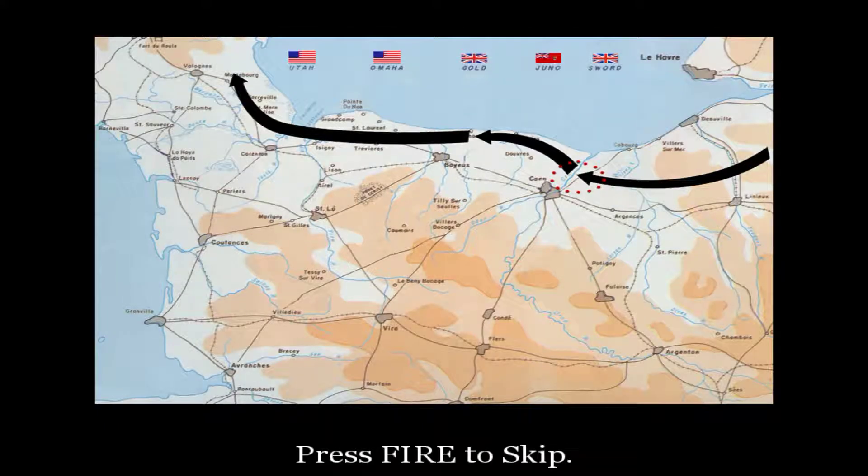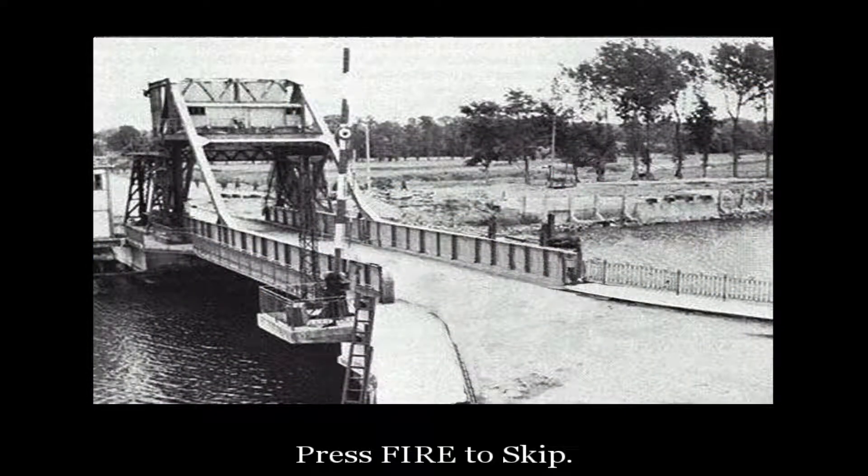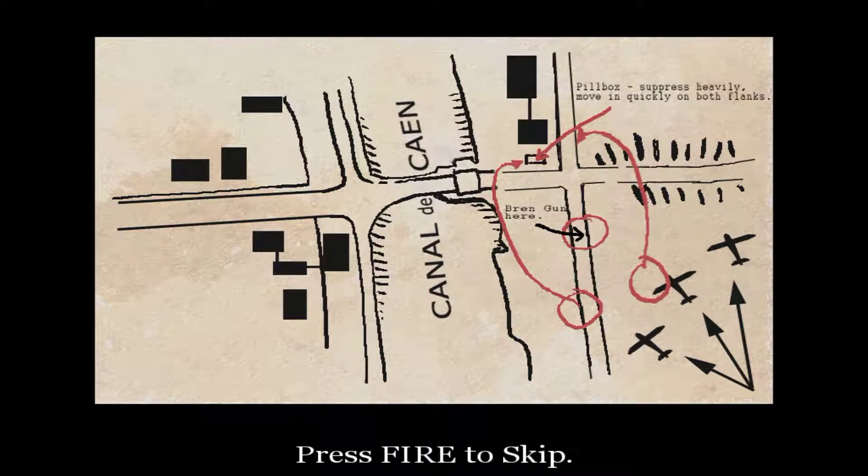Our task, along with the rest of the 6th Airborne Division, is to secure that flank at all costs by capturing and holding key bridges along the axis of approach. D Company's objective is this bridge over the Caen Canal. Under cover of darkness, the gliders will put us down in the field next to the bridge. From there, we rush the pillbox and prevent the Germans from blowing the bridge.